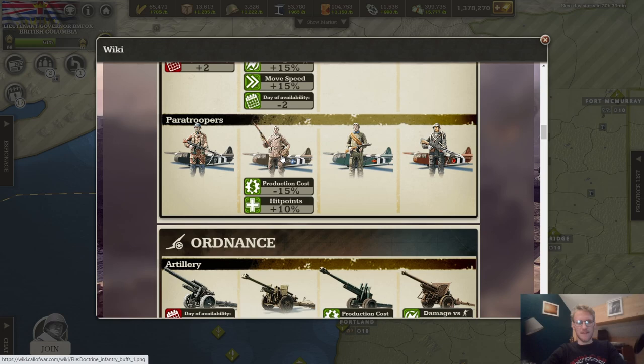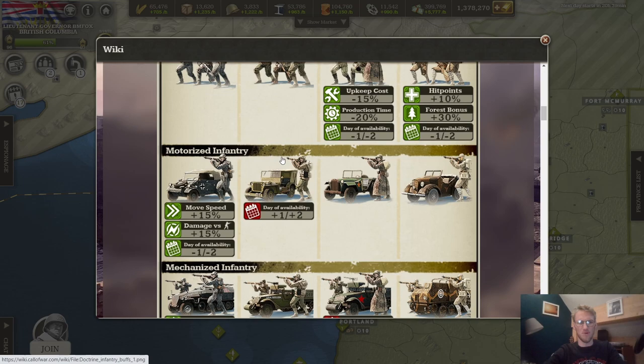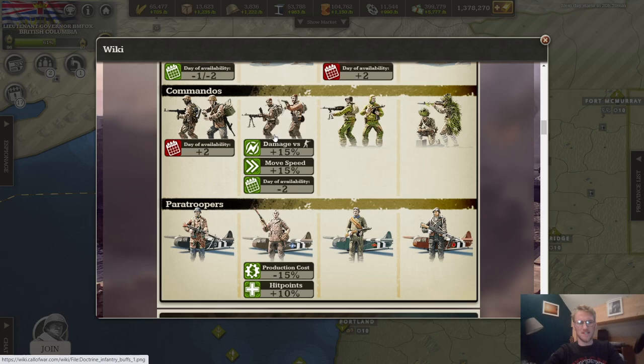Paratroopers get an extra 10 percent hit points and cost 15 percent less. Their deployment time has been reduced in the recent update, but they remain more of a niche unit. Overall, Allies infantry is not amazing — no militia, no standard infantry bonuses, no mechanized bonus. Commandos and paratroopers are elite units you only use in certain situations.